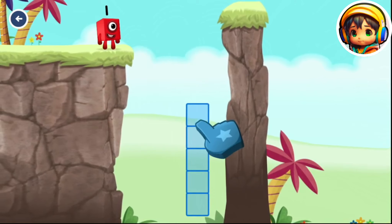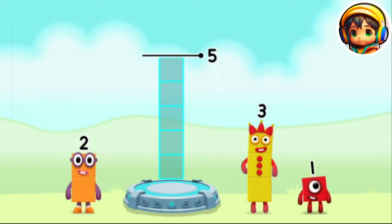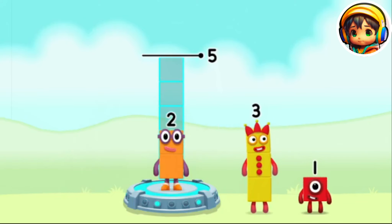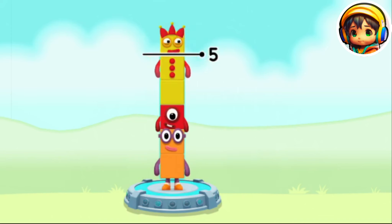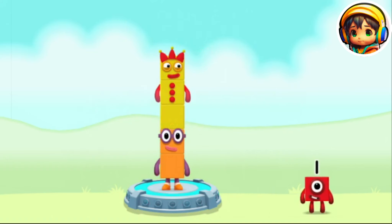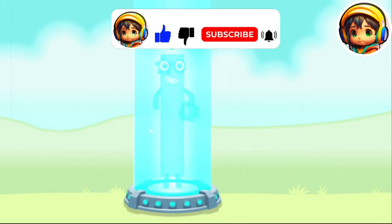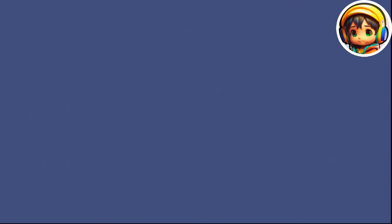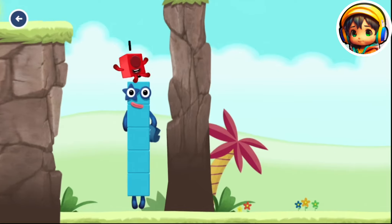Tap to start. Add number blocks to make five. Two, two, one. Three — that's too much. Three, one. Three. That's right. Two plus three equals five. Hi, five! Yes, you got it! Hi! You got it!